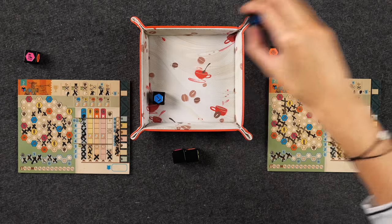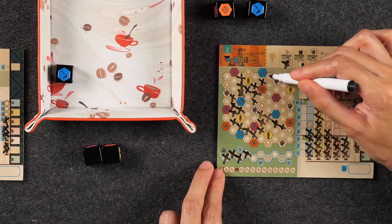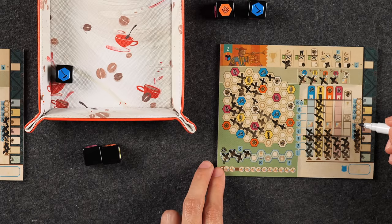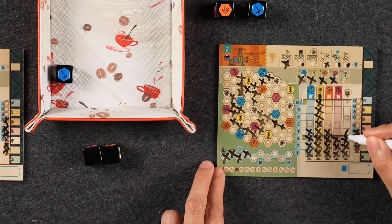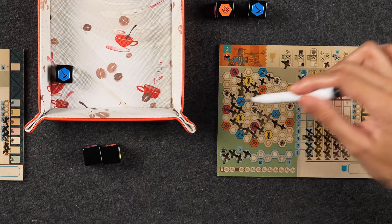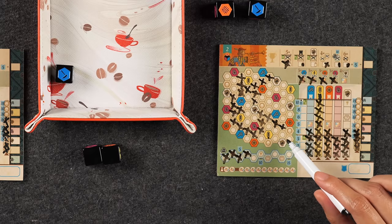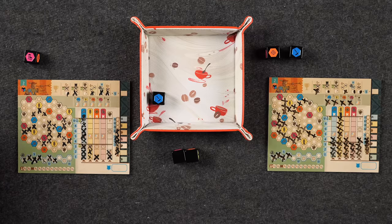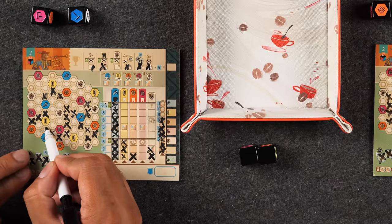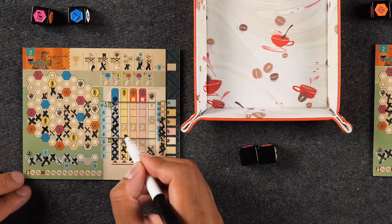Monique takes a blue die and continues going around the blue town, crossing off a space that connects her large group to a white town. She is now connected to three white towns — she needs one more to end the game via the bottom achievements. She scores town scoring for the educational town. Naveen takes the remaining blue die and marks a spot scoring a yellow town with a new group coming from the south.